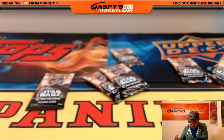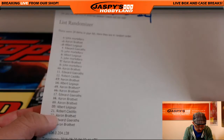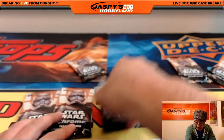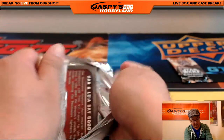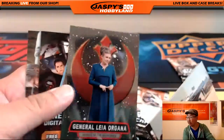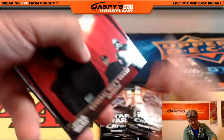Ed, you are up next. You have packs 4, 11, 17, and 23, which should leave packs 12 and 21 for Robert. There could still be low-numbered parallels in here — that's what we're looking for. Some of these short prints or inserts could still be put together to sell for something.